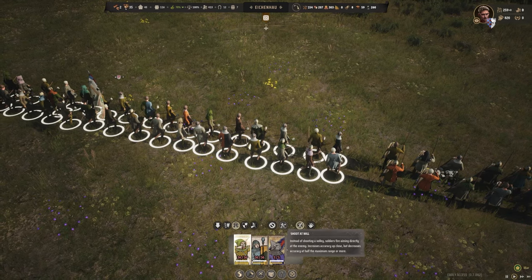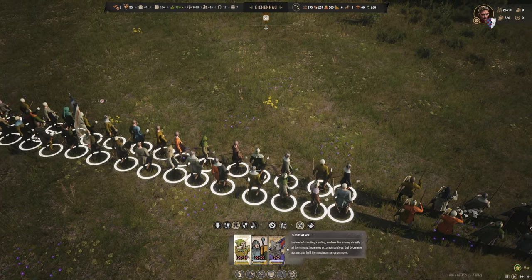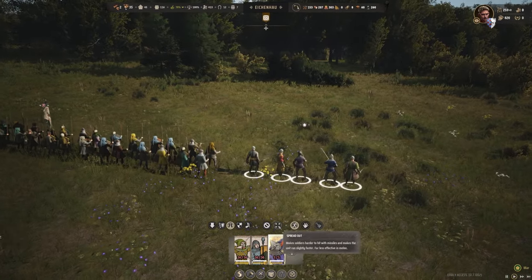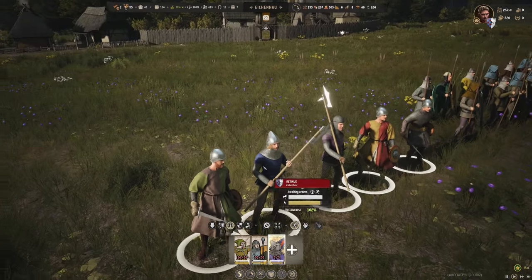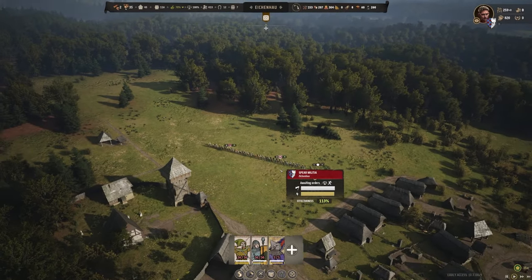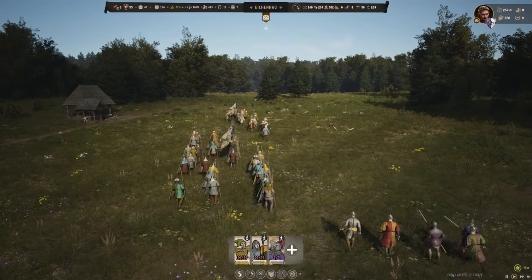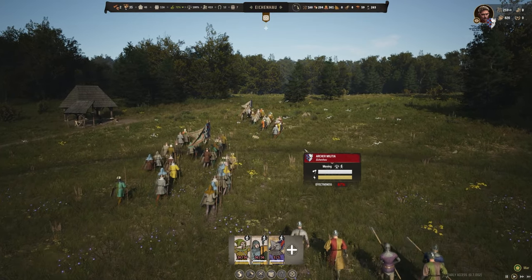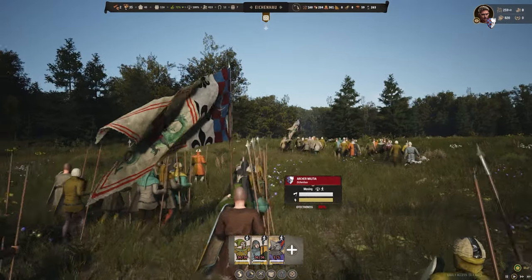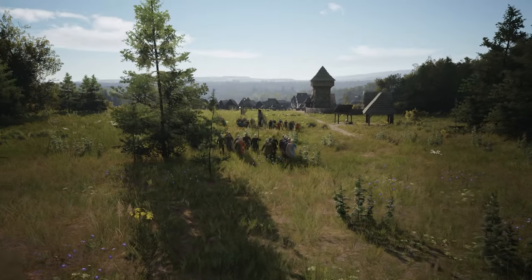When archers get close you can do shoot-at-will for increased accuracy at half the maximum range — good to know. Our retinue is on the end — these guys should be a little better equipped and we've got a little bit of chainmail, which is much better armor, although sadly there are only five of them. Given the situation, we're going to move north to intercept the bandits as they come. I actually want this fight now — I'm ready for it. I love this flag — a man fighting a dragon.